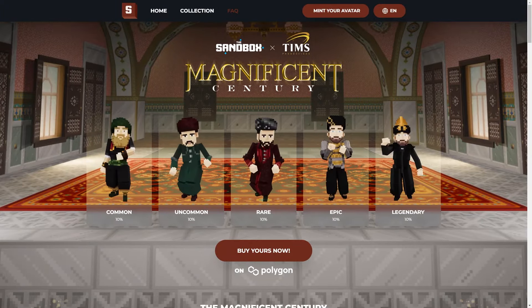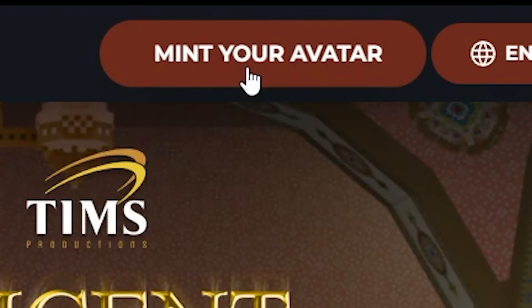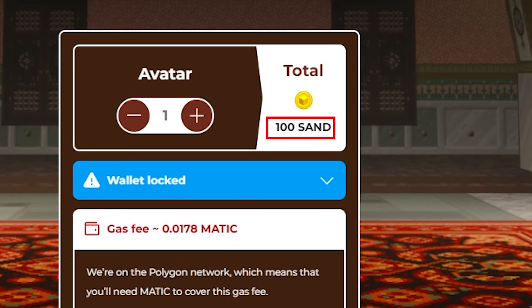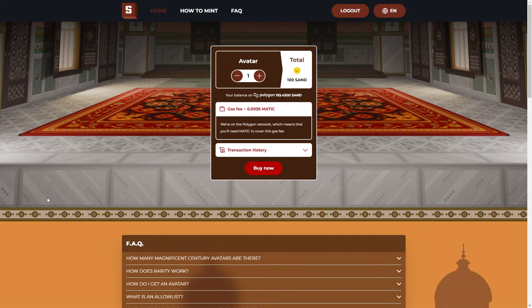To mint your avatar, you can click on the top of the page where it says 'Mint Your Avatar.' This page will show you how much the avatars are in SAND. There are no gas fees to mint your avatars, and you'll also see a transaction history. Remember that minting avatars is done on the Polygon network.